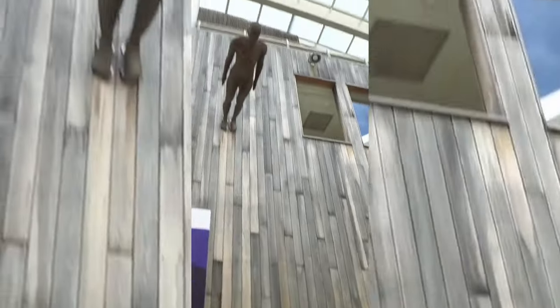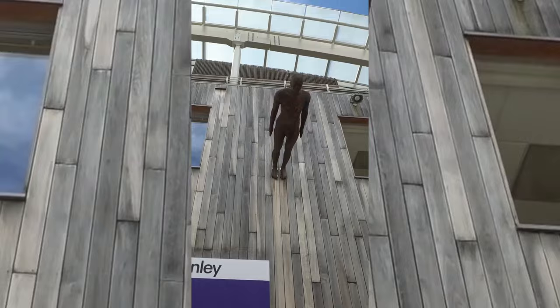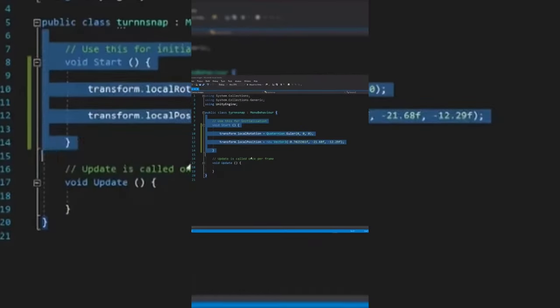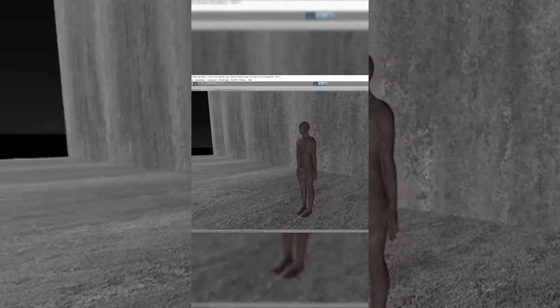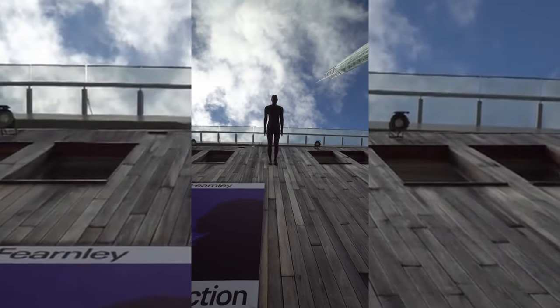Whoever placed this object did not do a very good job — it's clearly on the wrong axis, but I'll teach you how to fix this using Unity. Here we have the object that's on the wall and it clearly shouldn't be there, so I wrote a piece of script that will rotate it and send it down to an appropriate place on the map. Hopefully the developer can come back in and fix this glitch. Thanks for watching.